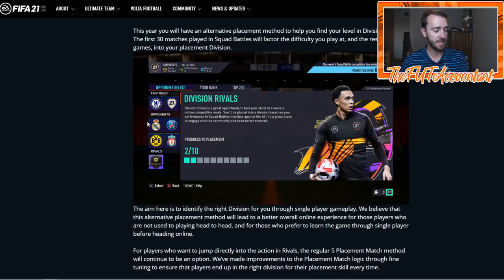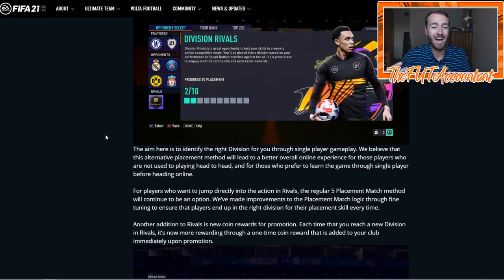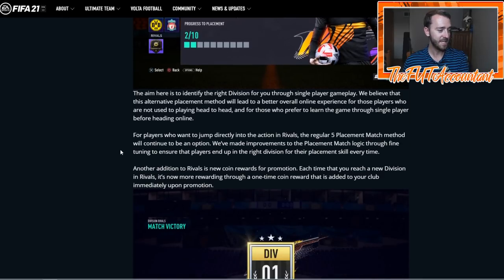All I'm saying is you want to get your Division Rivals placement as soon as possible. After those Sunday rewards for EA Access, what I would do is get a high rank in Squad Battles and then finish off your Division Rivals placement — because the coins, especially if you're a higher tier player, division four, division five, even division six, you're going to be getting some coin rewards for winning those divisions the first time from your placement matches. And that's the big part I want to talk about today.